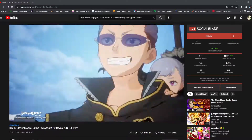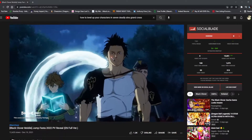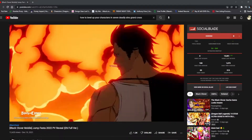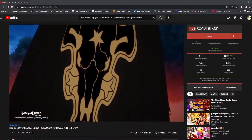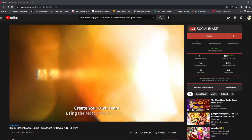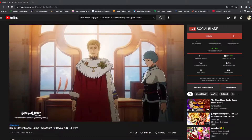Hey, what is up everybody, Blazifer here and today I have for you another video of Black Clover Mobile. We're going to be doing this one pretty much on how evolution characters may look. I mean, let's say you have an R unit and then you evolve them up to like a UR or something like that, as the thumbnail kind of gave off.